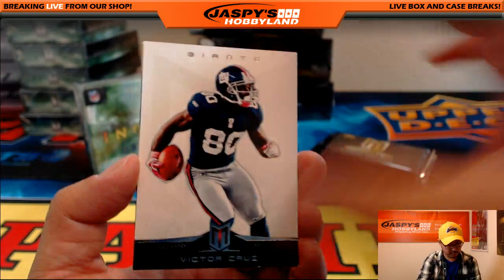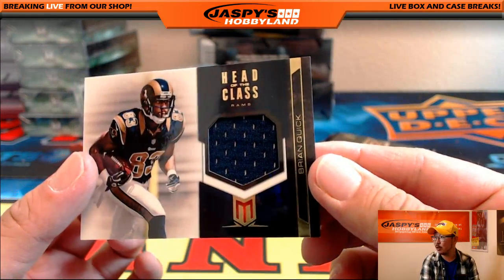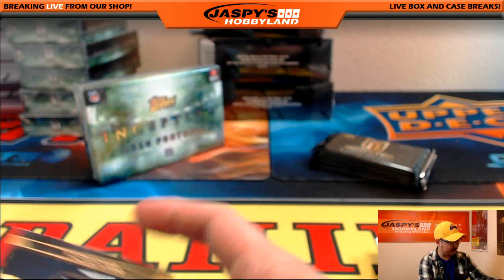Gaffney and Cruz. And Head of the Class — Brian Quick relic. BP, Brandon Parrott with another NFC West hit. 188 out of 249.